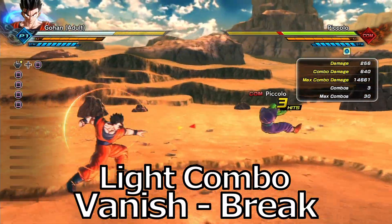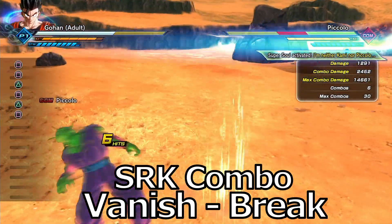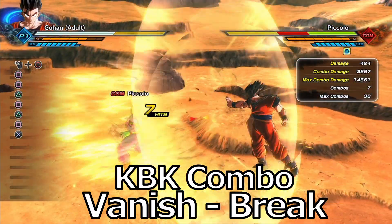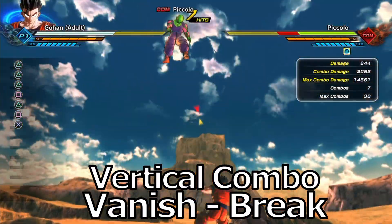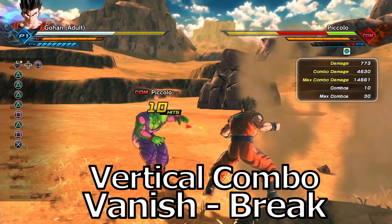As for the vanish combos, if you just do squares into a vanish, you can break off that. You can do heavy breaks off these as well, and off the Shoryuken combo from the earlier combo section. You can do the Shoryuken or any of the vanish combos into a ki blast cannon, and then do a charged heavy break after that. You can also do it with the vertical and get a break off that one — and sometimes people don't expect it.